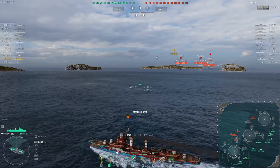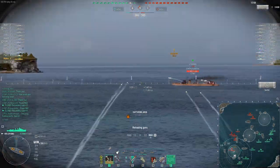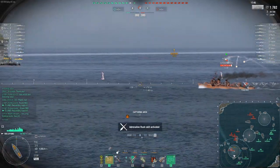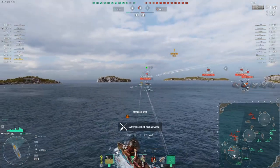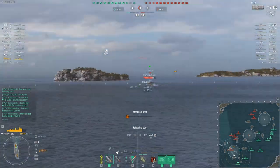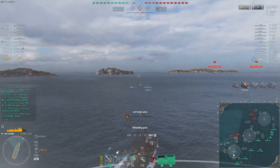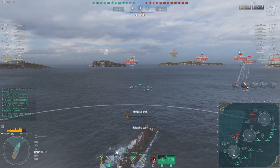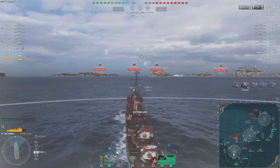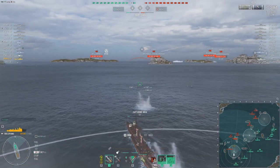Alright, I'm spotted — out-spotted, so it has to be Yukikaze. We're gonna Hydro. I hope the Amalfi doesn't smash us too hard. I'm gonna actually smoke up here because this is not a good spot for me. We're just gonna walk towards him and push him out of the cap with our Hydro. That's kind of what you're supposed to be doing in Lo Yang — playing Hydro annoyance.